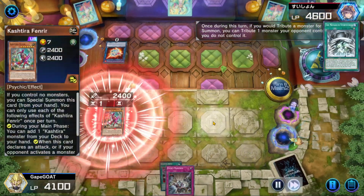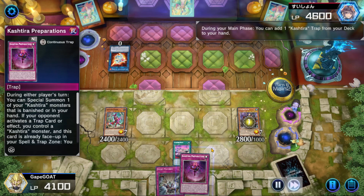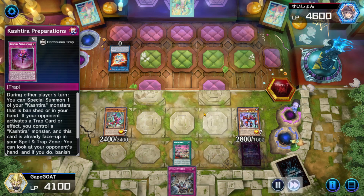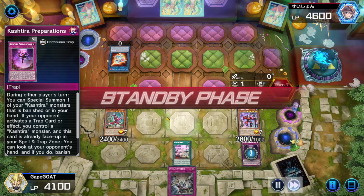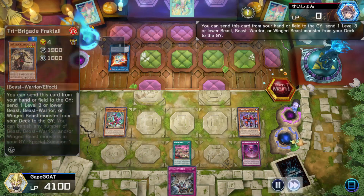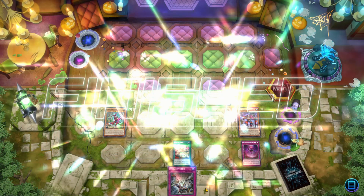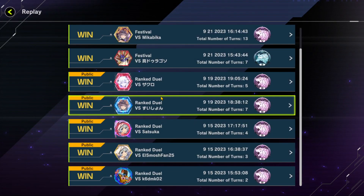I could have Evenly'd but I wanted to do the Fenrir route — I probably should have just Evenly'd, kind of would have done the same thing. Anyway, Fenrir, bring back Ogre, Ogre grab Preparations. My opponent is pretty screwed — they're lucky I don't have the Field Spell, but it doesn't matter at this point. Good — mill yourself out of this game, because I don't know what you're doing either, buddy.